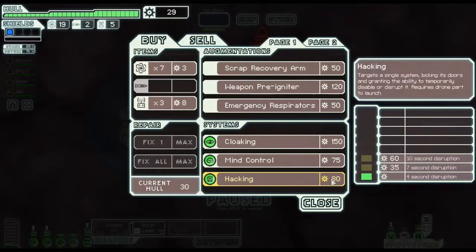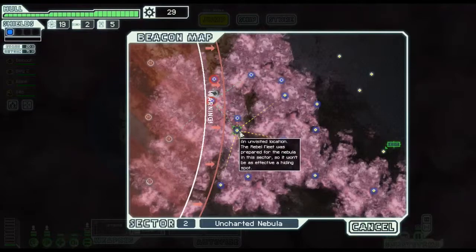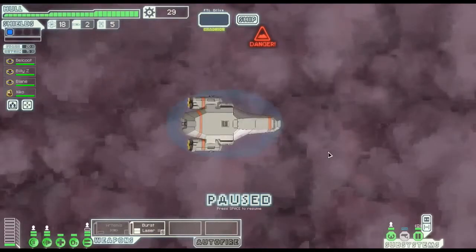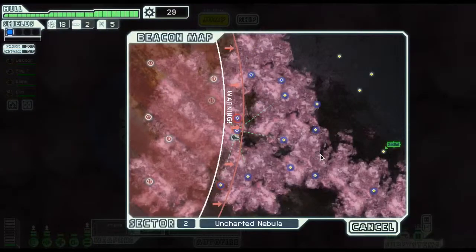I don't think there's much else we can do. Let's get out of here - the rebels are about to arrive. Let's go to at least one sector we haven't been to before. We're going to have to go down and then up, so we'll go a bit quicker - this beacon, probably this one afterwards, and then the last one at the end.